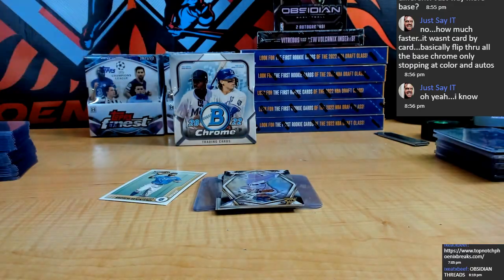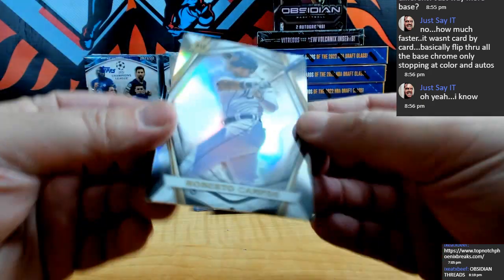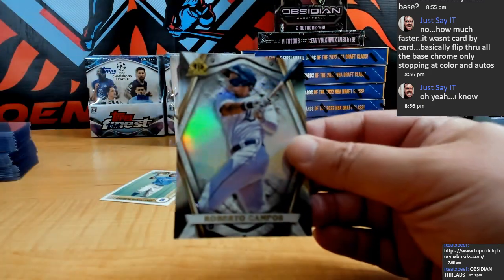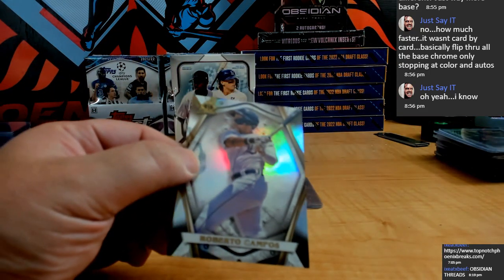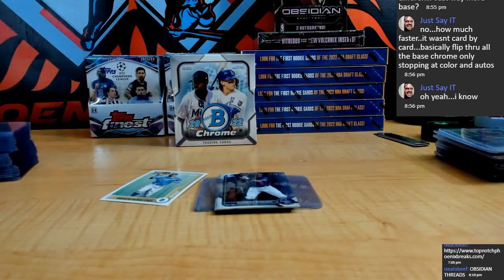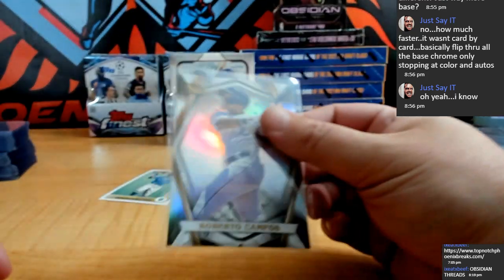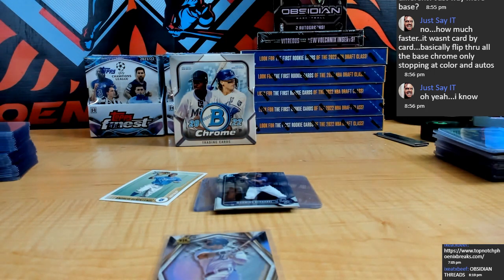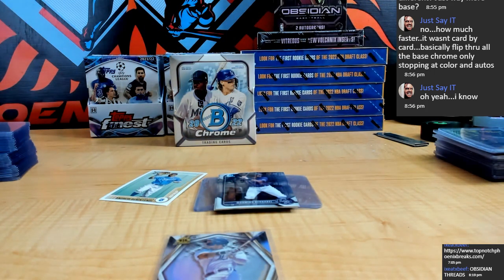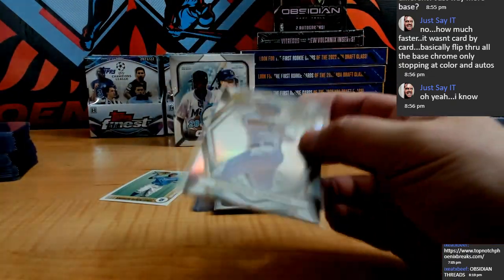Remember that 2015 Bowman Chrome we were breaking, dude? That was pretty dope — Roberto Campos — that was fun that year. All those Javi Baez rookies. Oh, I forgot — we got an Invicta. I keep forgetting — always forget about Invictas, man. This Invicta is Campos for the Tigers.